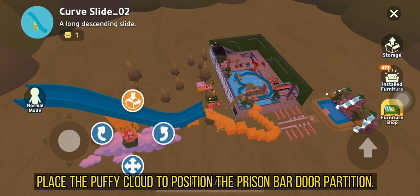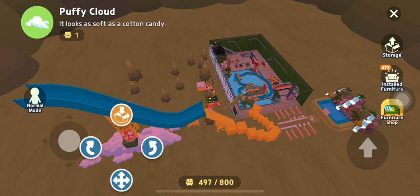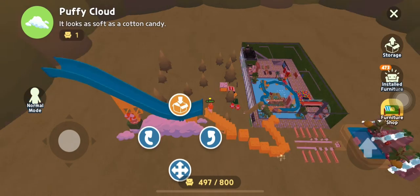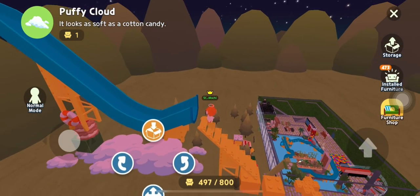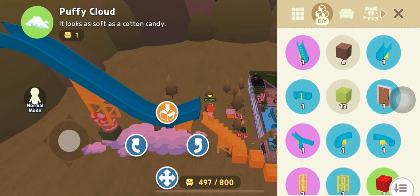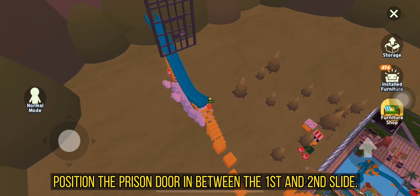Place the Puffy Cloud to position your Curve Slide 02. Position the Prison Bar Door Partition. Position the Prison Door in between the First and Second Slide.